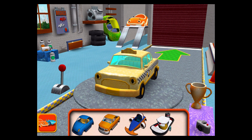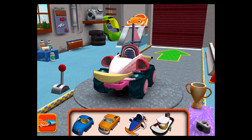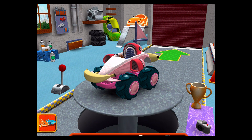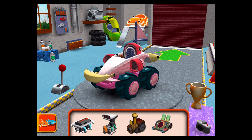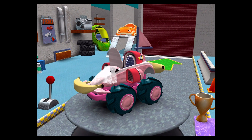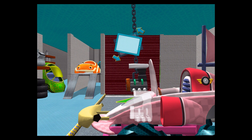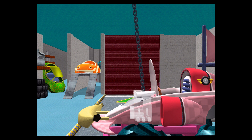Choose a car body. Choose engine. Drag an engine to your car. Tilt left and right to lower the engine into place. Tilt left and right to line up the engine and lower it into place. Great job!